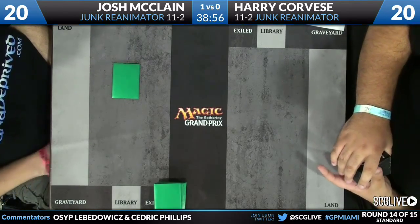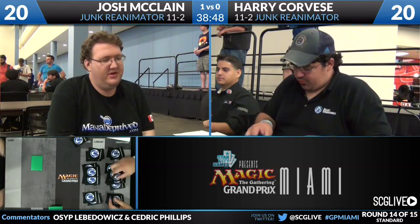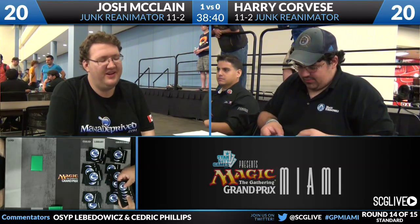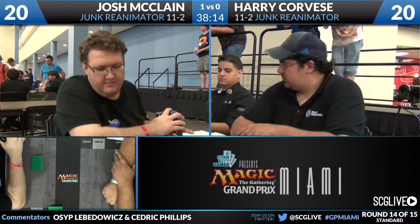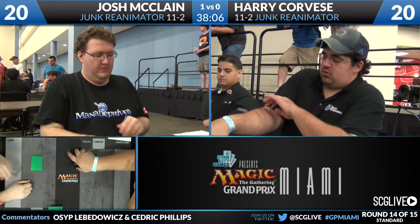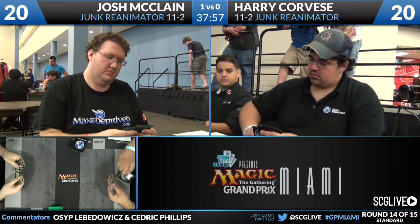McClain keeps his seven and will be on the draw. Corvese mulligans down to at least six. We saw Corvese mulligan to four against David Sharfman playing Jund and still win convincingly, so don't discount anything. Junk Reanimator is one of the decks that mulligans well in this format — that's part of its appeal. The question is whether Harry's mulligan can overcome an aggressive mana denial hand from Josh. Harry is on the play, so if he has a turn-one mana accelerant he's still in good shape.